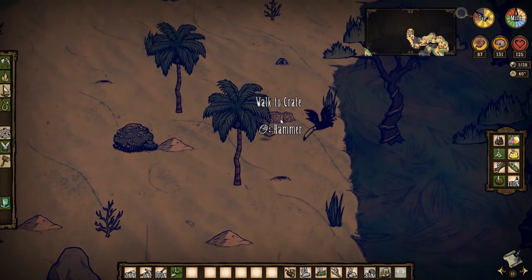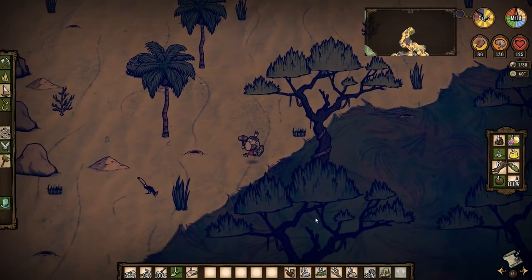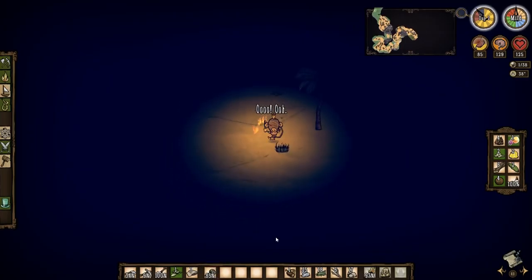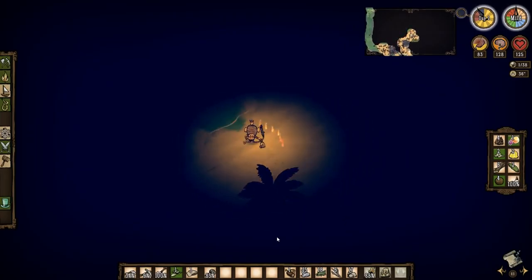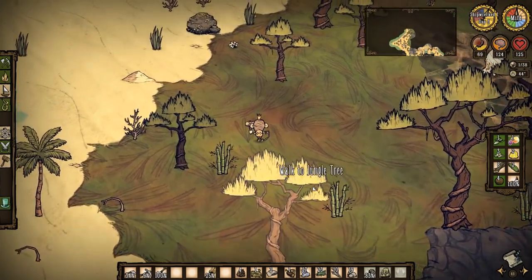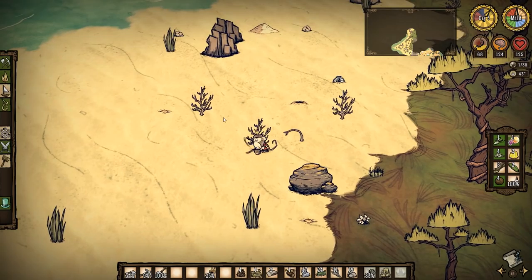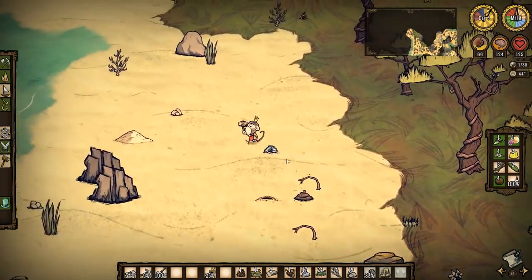One board is for wood, so we've got six boards — that's essentially 24 pieces of wood. This place is huge, look at it, it's enormous. That's one thing I wanted in Shipwrecked — just bigger islands. It's definitely a bigger island; it's probably the biggest island I've ever seen.